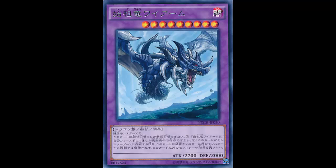Competitive-wise, in the vast majority of aspects of the game - just like Killer - how am I supposed to deal with this? It's a 2700 beater that cannot be destroyed by battle except with normal monsters and is unaffected by other monster effects. It's back row or bust. It's not as bad as Killer, but it's still pretty bad. If you don't have the back row at the time to deal with this, you're in deep trouble.